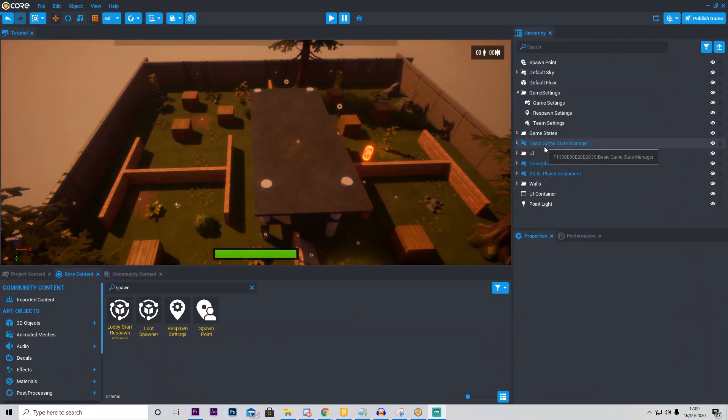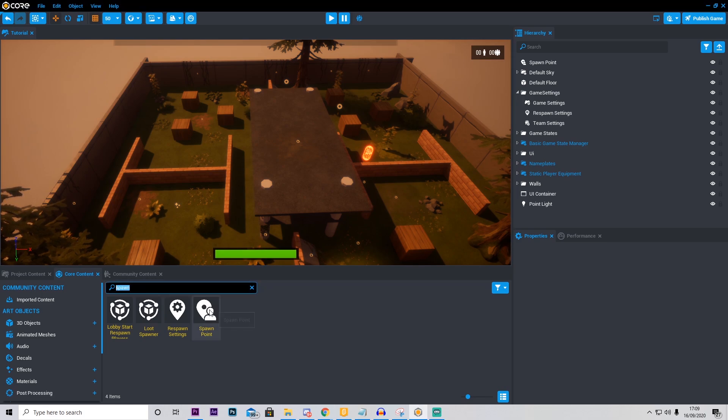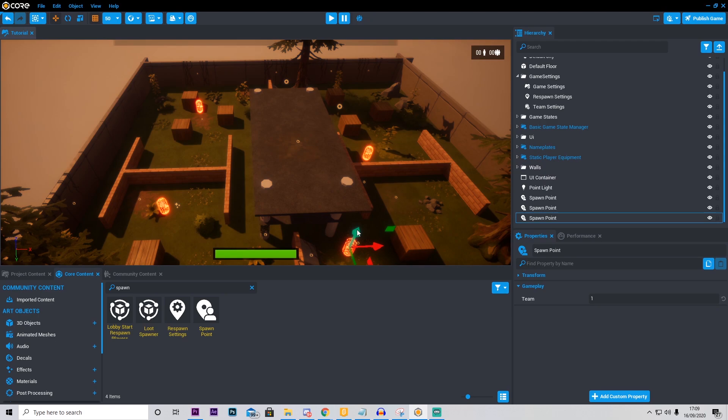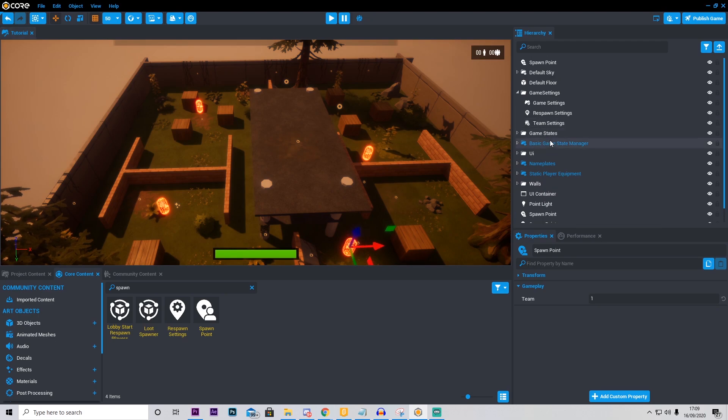Before we start playtesting, a couple of things we're going to go ahead and change. The first thing we're going to do is add more spawn points, because we need players to spawn in random places. So go ahead and search spawn point, and drag the spawn point out wherever you want. I'm just going to add a few to make it a little bit more random where the player spawns. After doing this, go into Game Settings, click Respawn Settings, and select Random Spawn Point. I'm also going to go ahead and change the delay to 4 seconds for purposes of game testing.